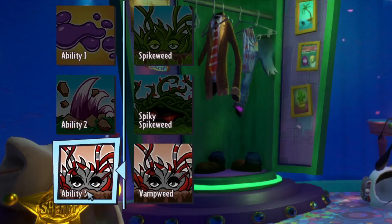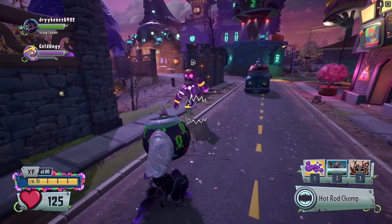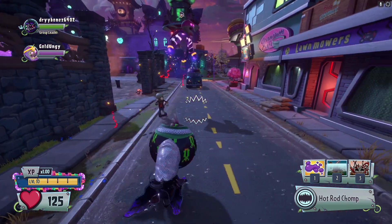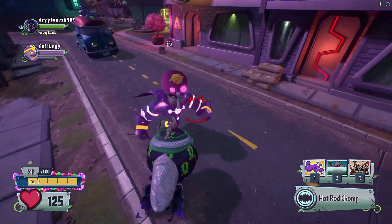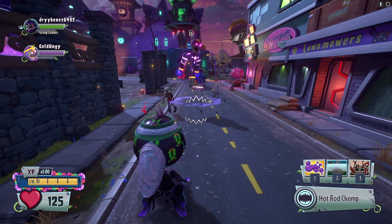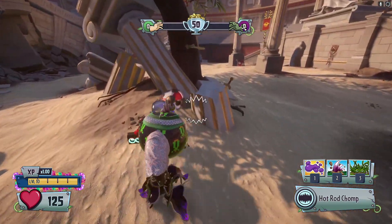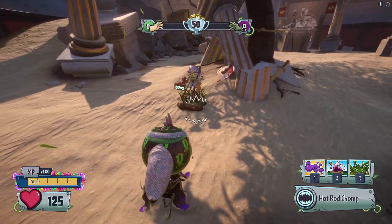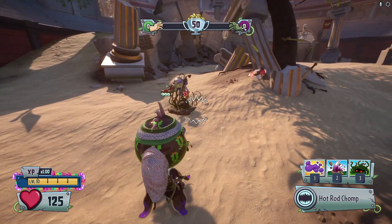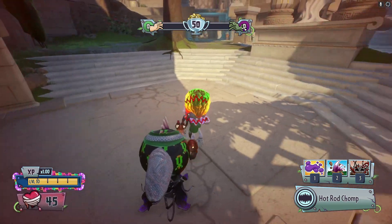Spike Lead is a default ability for the Chomper class which allows Chomper to place down traps for zombies to walk into. If a zombie walks into a placed Spike Lead, they will be helpless for up to three seconds, unable to use their primary, jump, or any abilities. Some damage is also dealt: the default Spike Lead deals 50 damage total, Spucky Spike Lead does 70 damage total, and Vamp Lead does no damage but heals Chomper for 40 health.